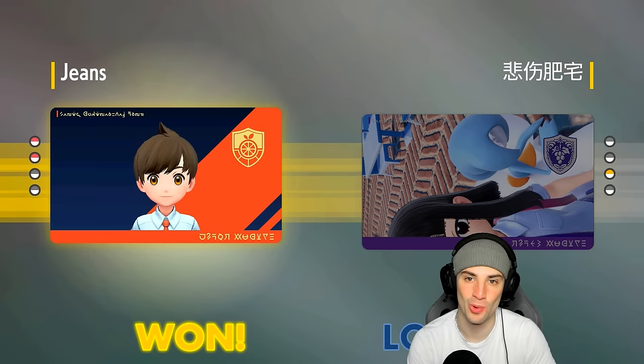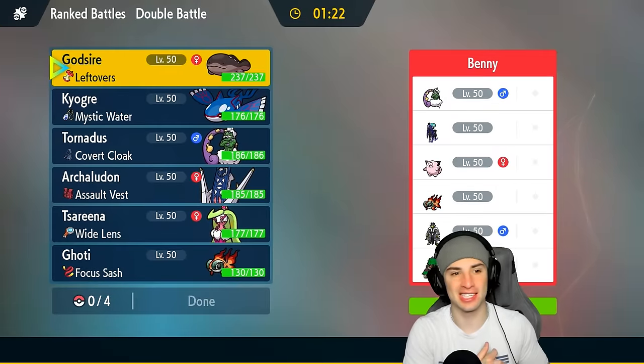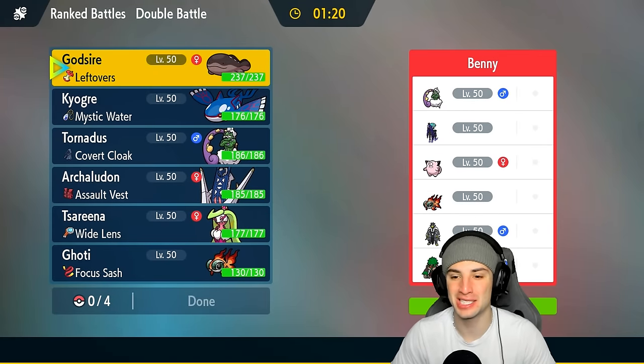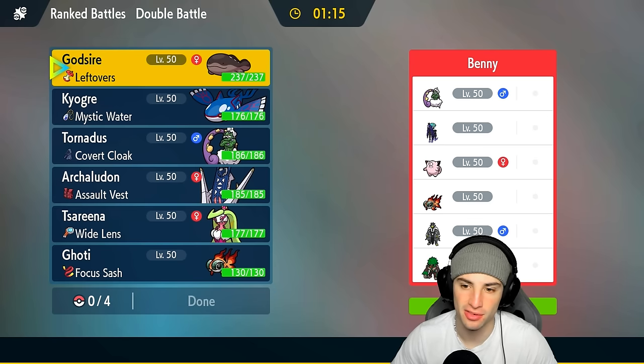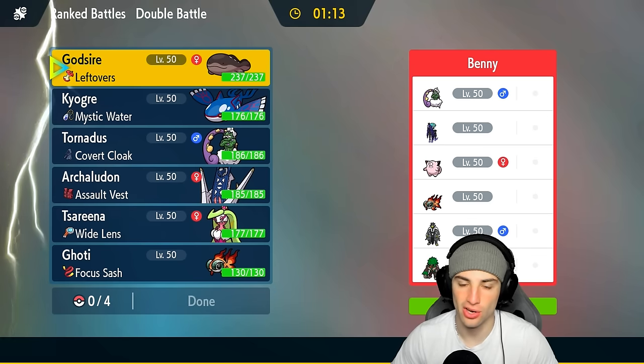Clodsire dominating with Toxic in match number one — stay hot Clodsire, stay hot. We're hopping into match number two, looking to stay hot. Going up against a Shadow Rider Calyrex team — tough little customer, hits hard, really fast. They're pairing it up with Tornadus. They also have Chi-Yu and Rillaboom. Rillaboom's going to be a bit scary especially for Kyogre.